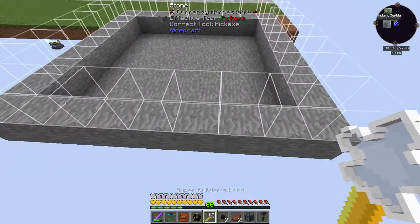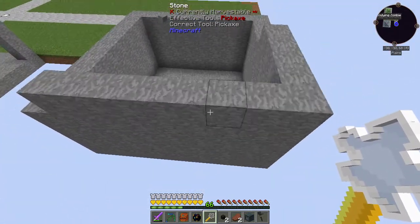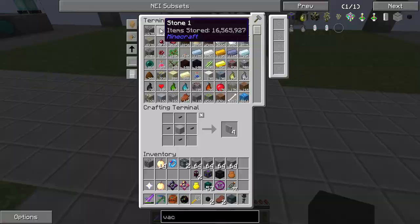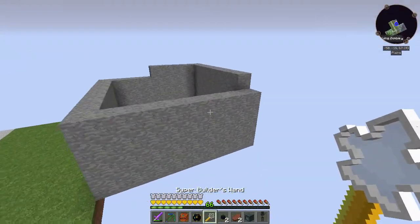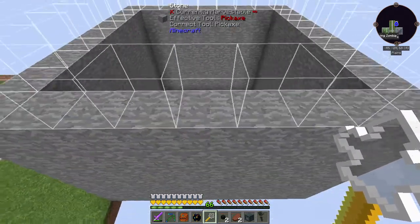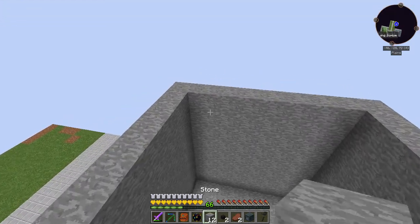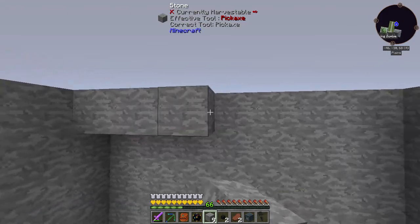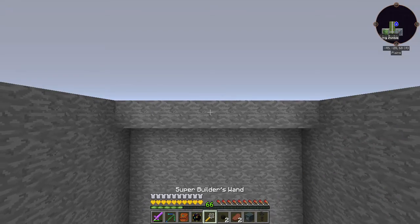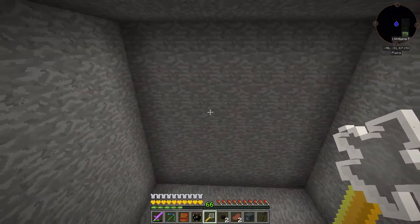Now we've got the super builder's wand — watch this! Bam bam bam! We ran out of stuff, let's get more. Okay so we got one, two, three, four layers — that's layer five, layer six, layer seven, eight. This is the best thing ever! Right, and then again — I love this build. Why didn't we get this sooner? Sweet!